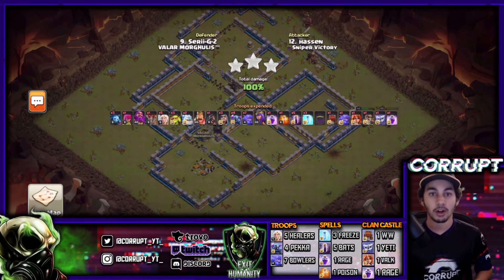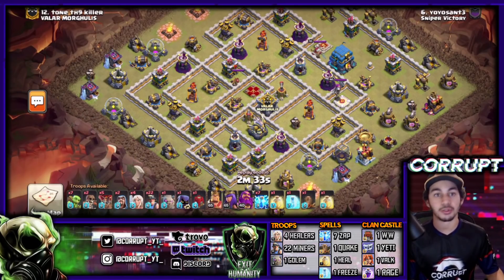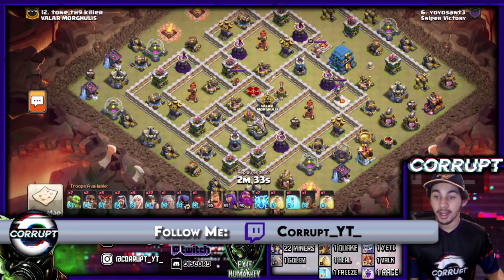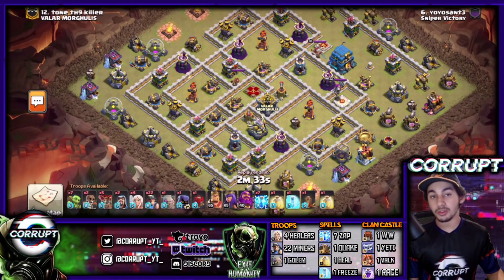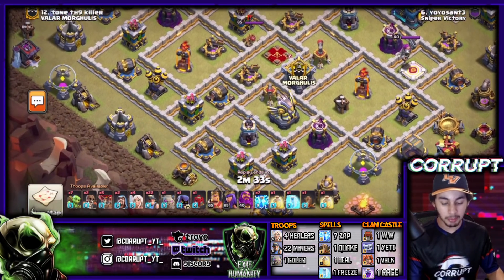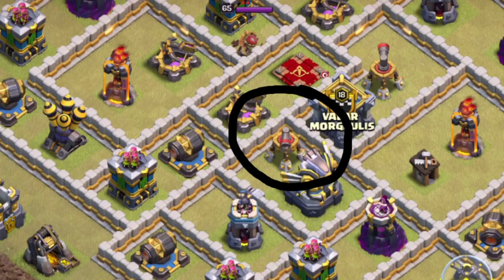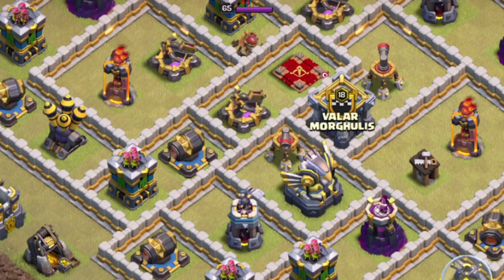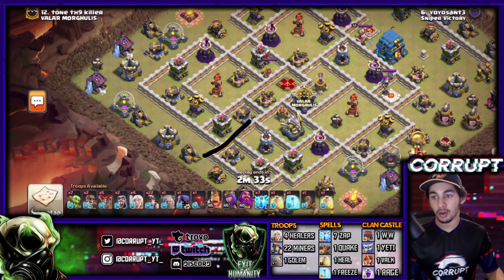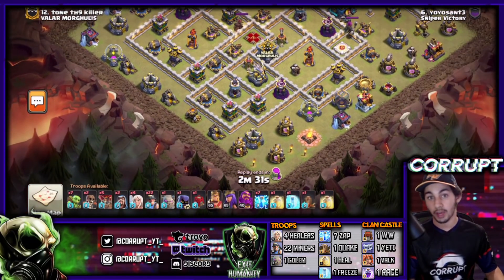On to strategy number three: Zap Quake. Zap Quake is 100% one of the best ways to triple at Town Hall 12. We've got a Zap Quake Mass Miner variation with a Queen Charge — and you'll notice an unexpected use of a Golem. The idea is we're zapping away a couple of defenses: the Xbow, Air Sweeper, Eagle, and CC — it really is that simple. This clears the path to allow our Miners to path into the base cleanly.